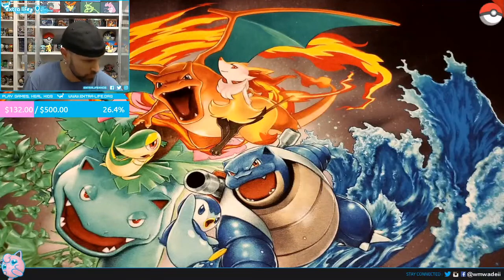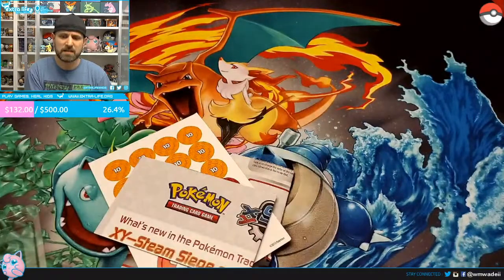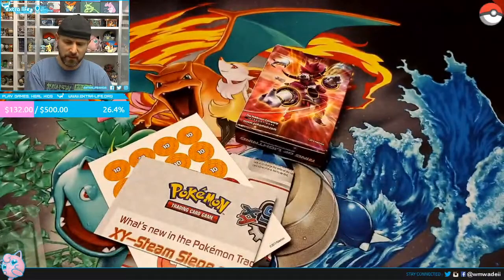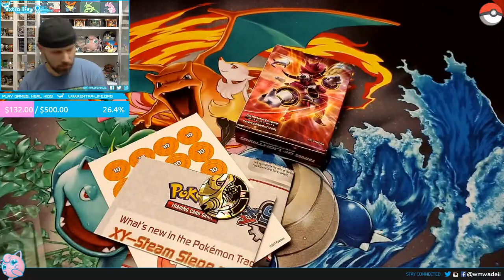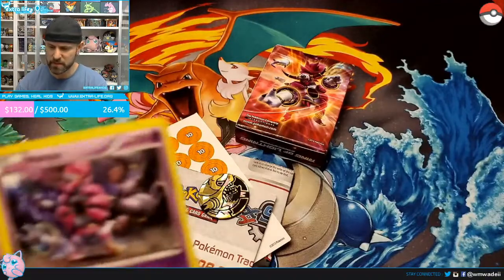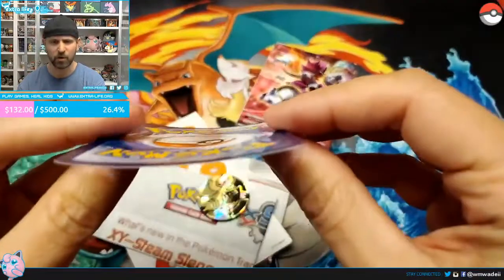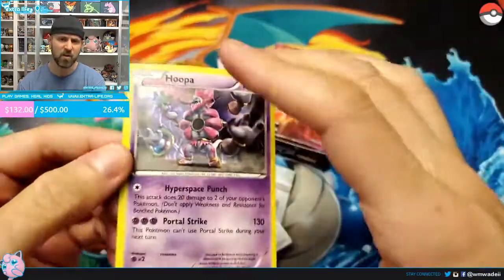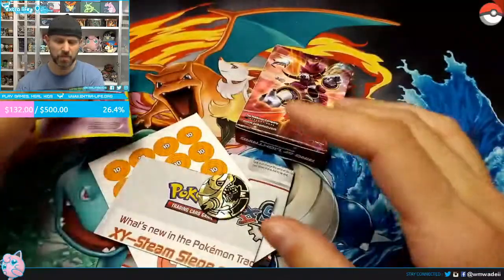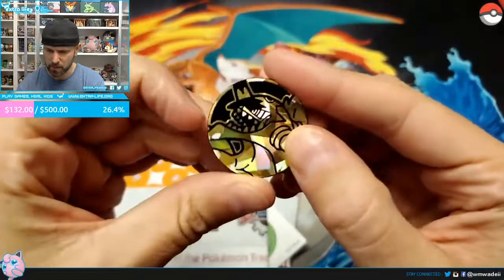I like going in not knowing how these decks play, because then it helps me learn and helps those watching learn as well. So here we go. This is the holographic Hoopa card Rift Jumper was talking about. They do get curved — if anybody collects Pokémon cards you'll know that these cards do start to warp. They're easily solved: put them in a sleeve, in a deck, or under some weight and they'll usually flatten out.